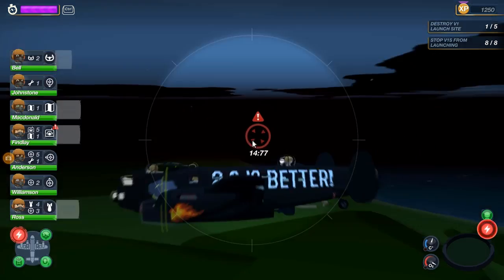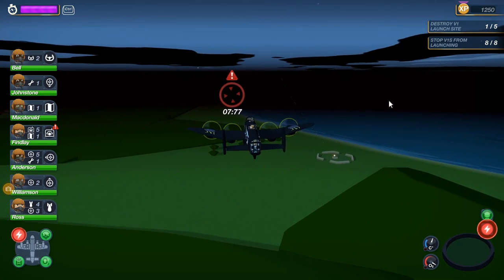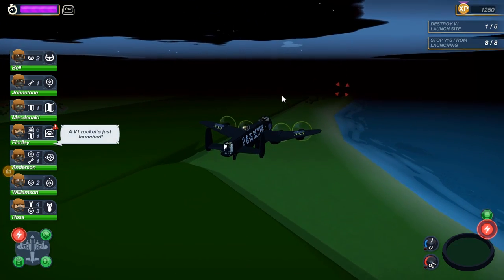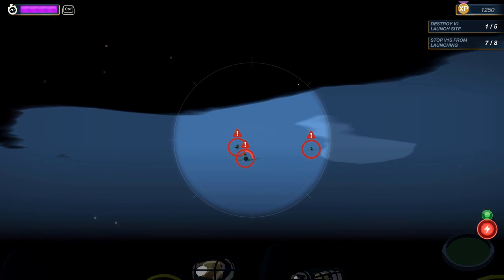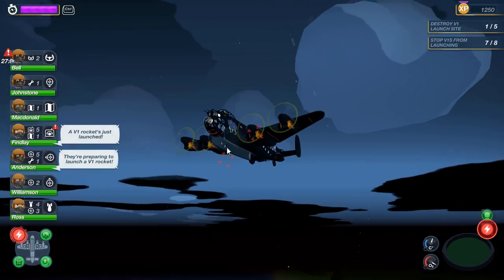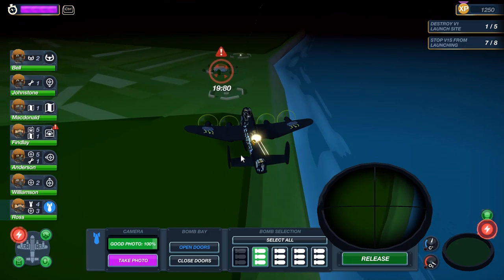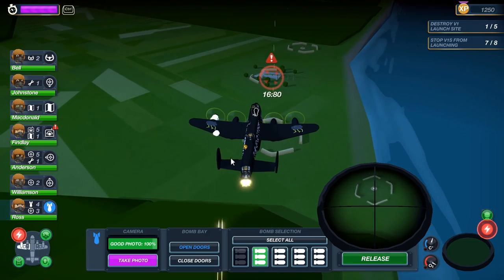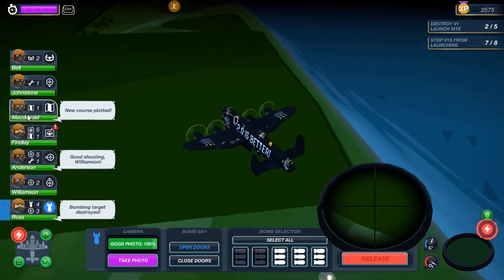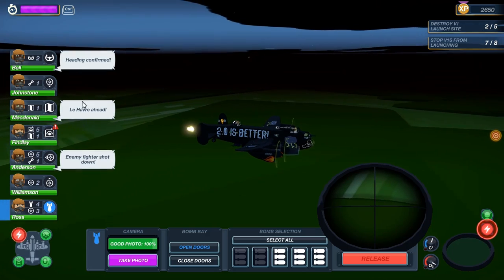Head for there. By the way, there are occasionally opportunities to take recon photos, but we're not going to be taking those at the moment — we're going to be trying to bomb first. Looks like they're actually going to be able to launch. Unfortunately, a V1 rocket. Okay, there's some planes — got to get these guys marked so our turrets can take them down. I think I might have got them all. Approaching the second site — ready, release.